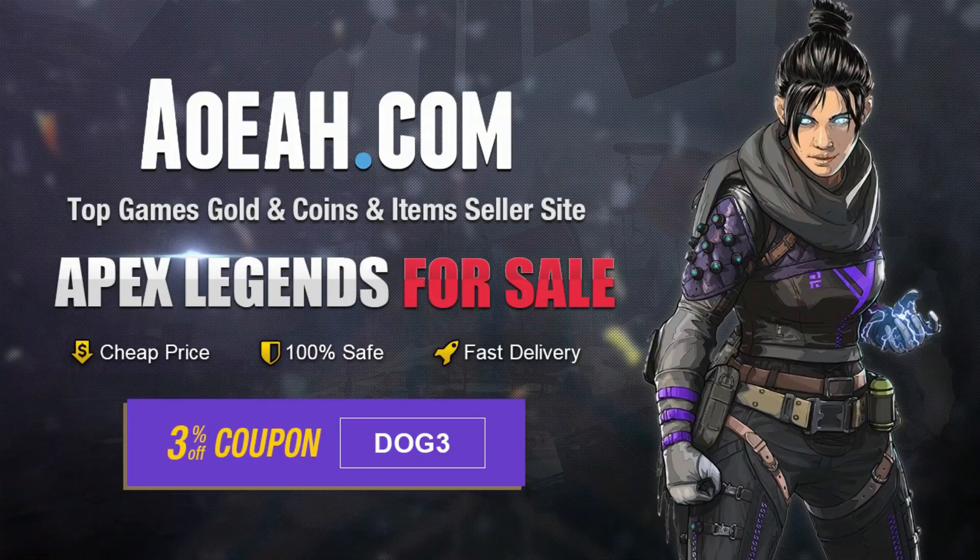Go to aoeah.com for your Apex coin needs and use code DOG at checkout for 3% off your purchase. Link in the description.